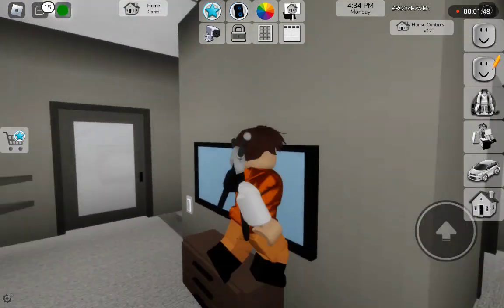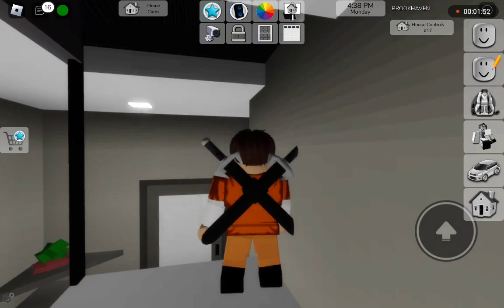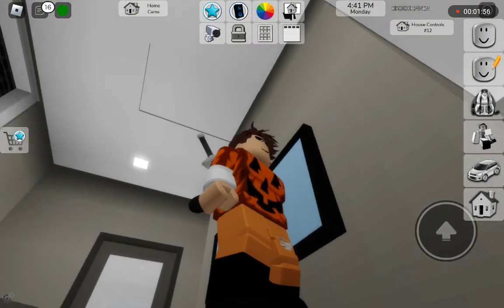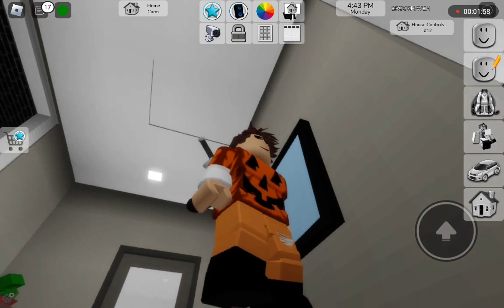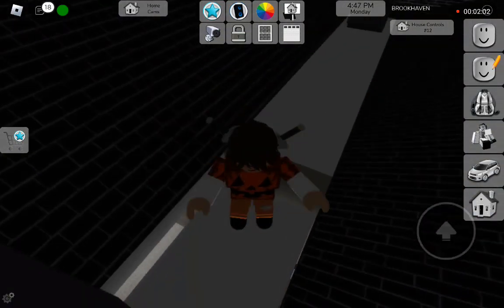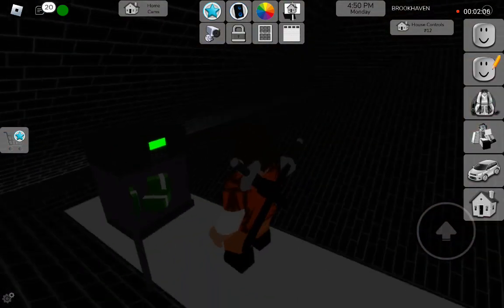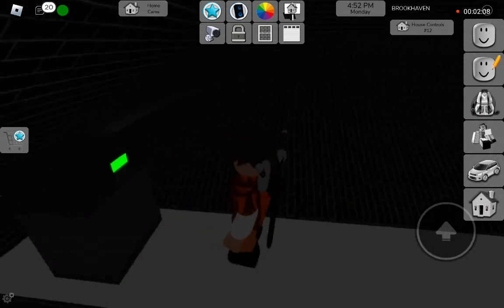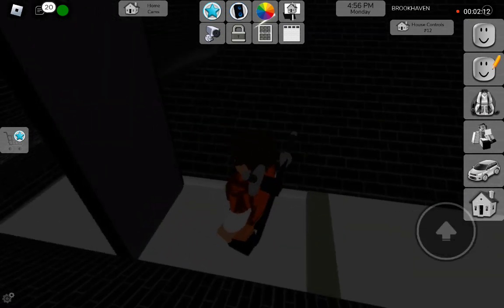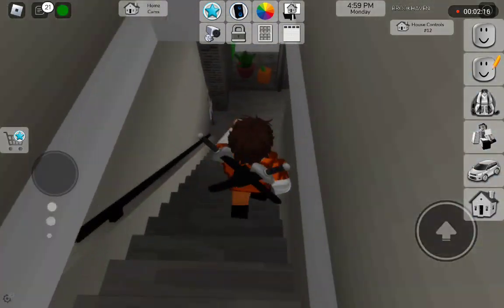Click it again — wait, let me try that again. You just get on it, and then here's the safe. Click that and get on it, and there's the safe.